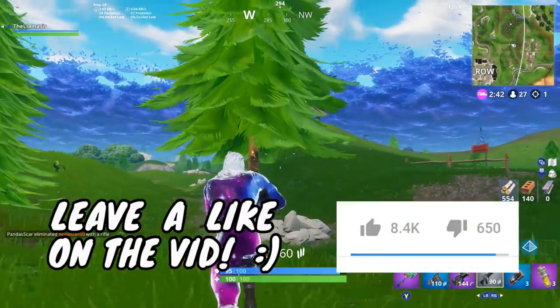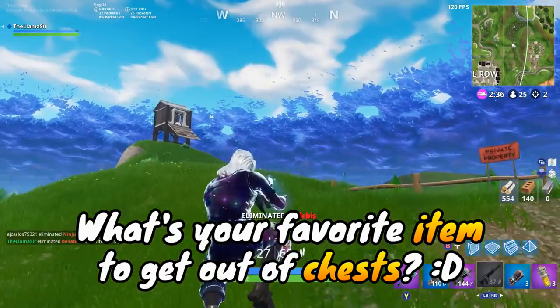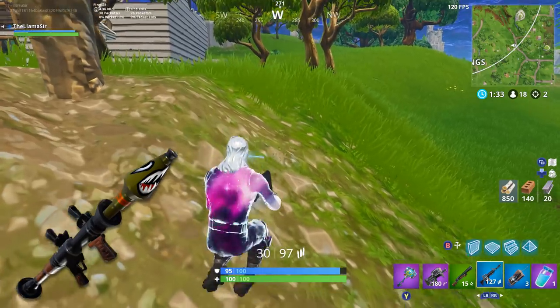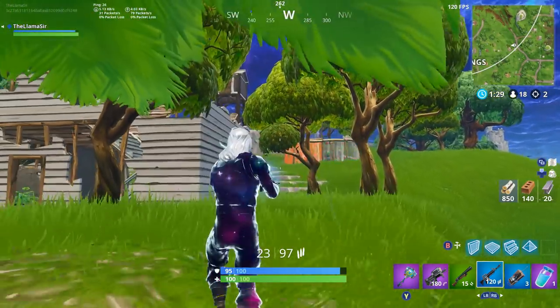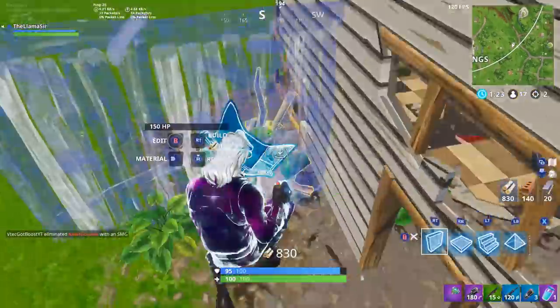If you enjoyed today's video, be sure to hit that like button down below — it always helps me out a ton. Also comment your favorite item to get out of chests. For me, it might have to be the golden RPG. That's such a rare item and I barely ever get it out of chests, but when I do, it's kind of special. But yeah, let's jump on into it with the first chest.